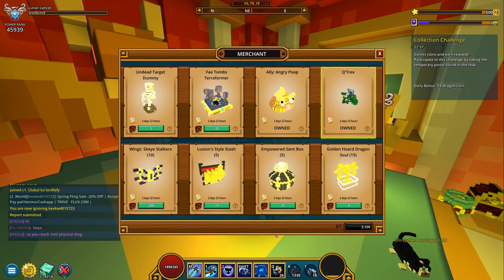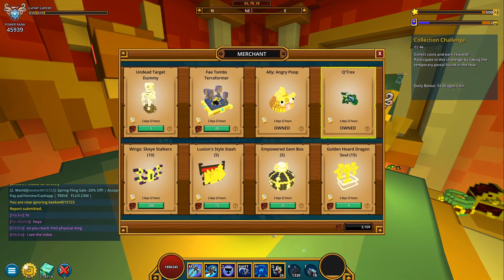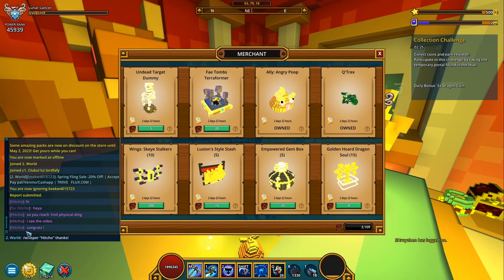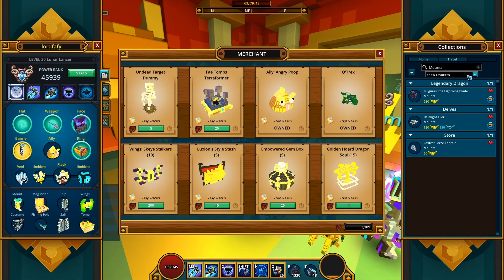Next we have a Q-T-Rex. Okay, I can't tell if this is a mount or an ally. I think it's a mount because I see some sort of a saddle — there's something on this creature that resembles a saddle. So fingers crossed, this may be a mount. What does it say? It says: 'as cute as it is, be cautious of its bite.' Let's just see what this one looks like. Mount.